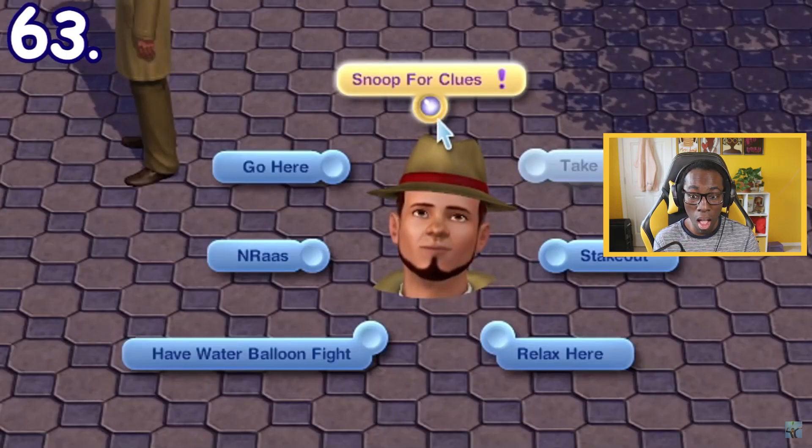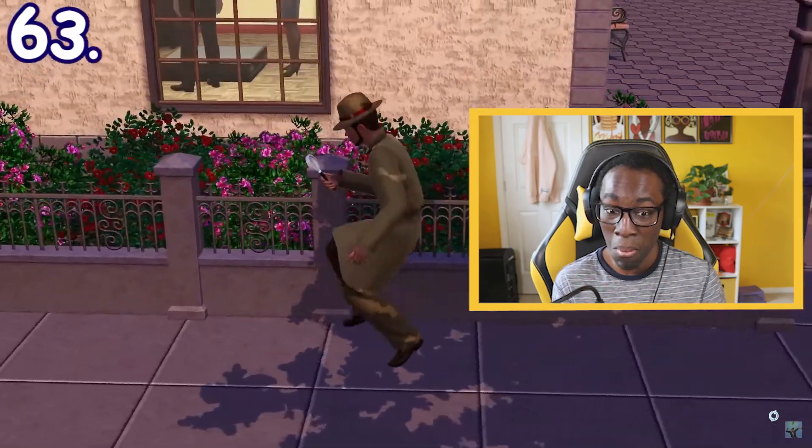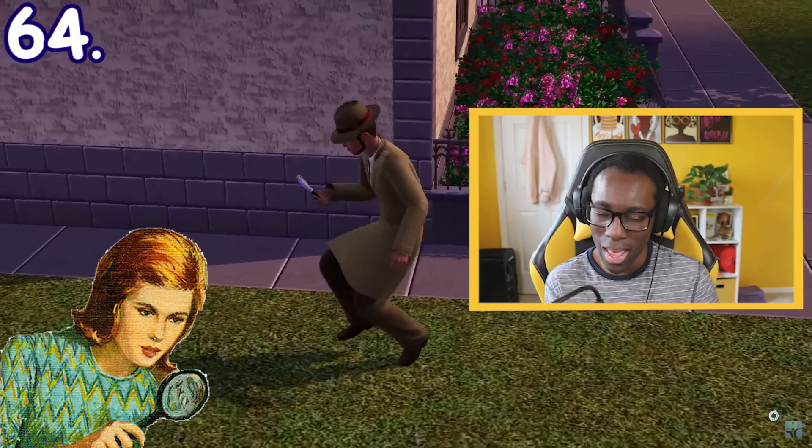When an investigator from Sims 3 Ambitions is searching for clues, they will do this iconic sneaky walk while looking through a magnifying glass at the ground. Nancy Drew, is that you?